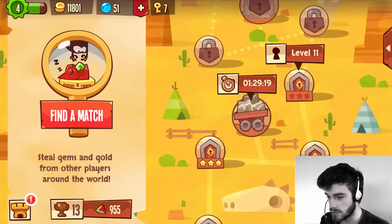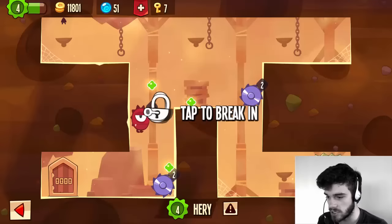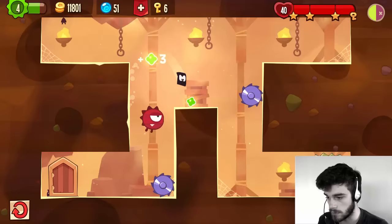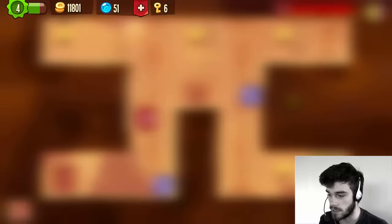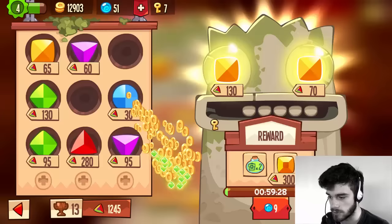Now we can go and steal some precious gems from other players. Let's find a match. Let's raid this guy — only one key, that's pretty cool. And there we go, we got to the chest. That red guard was a little bit tricky, but overall a pretty easy base. Let's see if we can get the gem — and kaboom, yes indeed we got one. 290. I should have waited — then I could have put my 290 gem to merge, that would have been a better merge.